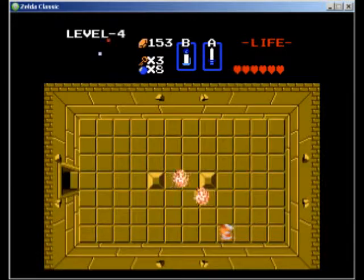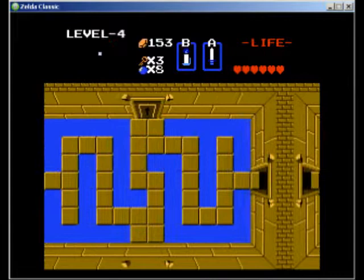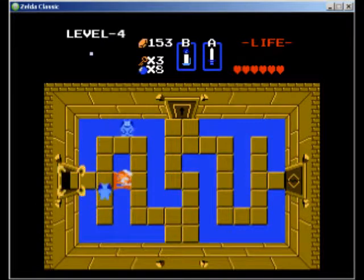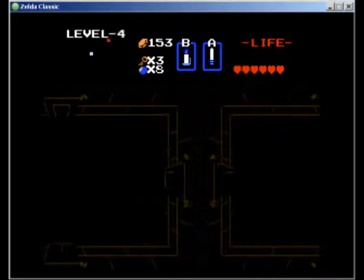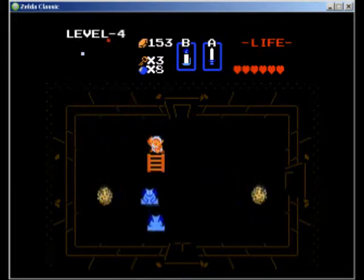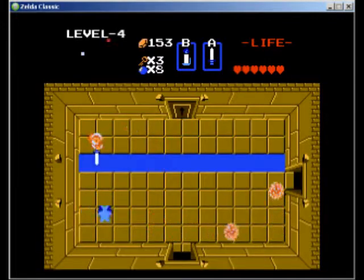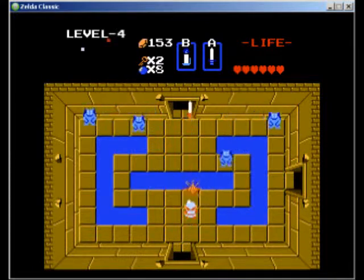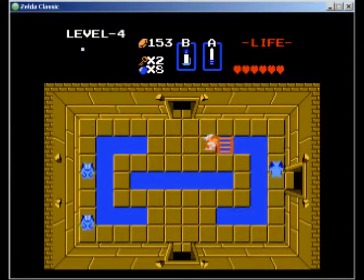Second quest will be a little more interesting — how am I gonna do my money grinding? Because you can't just grind off the red levers. That's how I usually do it. I usually grind money off the red levers because I know I'm guaranteed to get five rupee drops. You don't get that anymore, so I'm gonna have to figure out how to grind up cash.